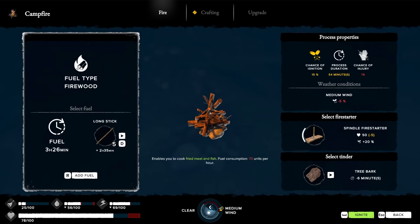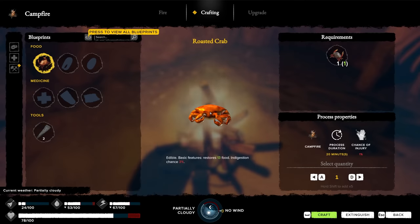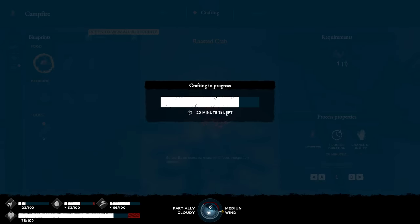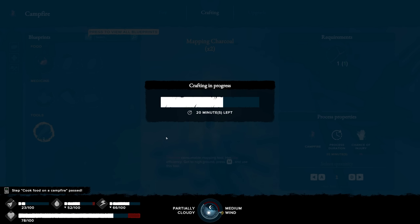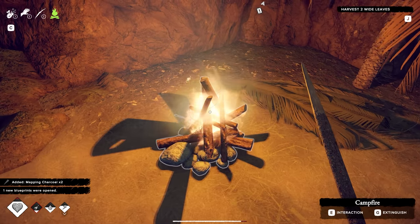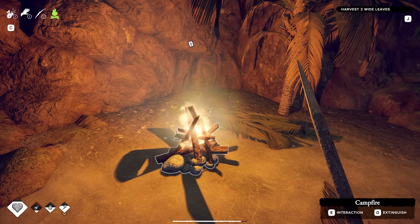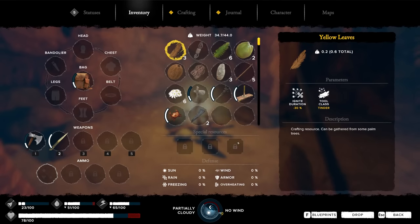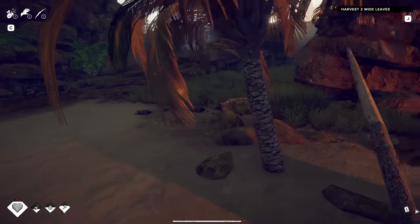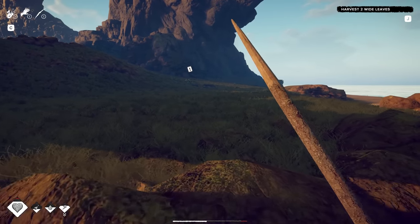Cook food in the campfire. Do I have to ignite it first? It's already got some fuel. Let's light that up — nice. We just cook the crab just like that. Mapping charcoal — let's do it. Harvest two wide leaves. It looks like it's already daytime again. How is my food and water? Food's kind of getting low — let's eat that. That didn't help a huge amount though, to be honest, so that makes me a little bit worried.